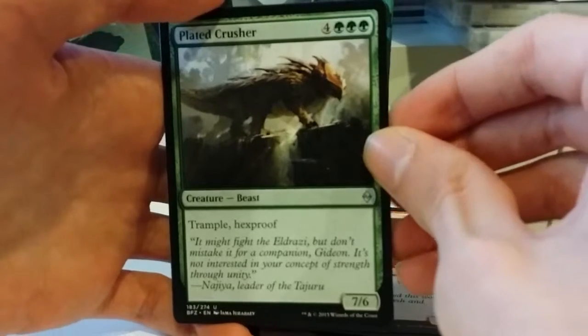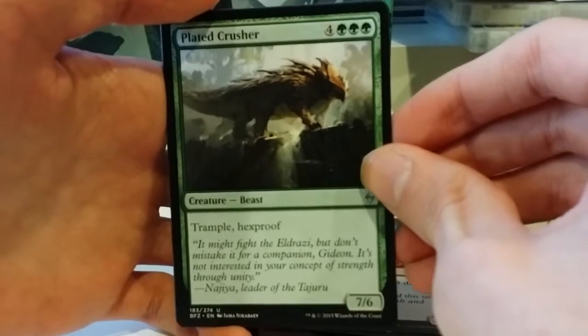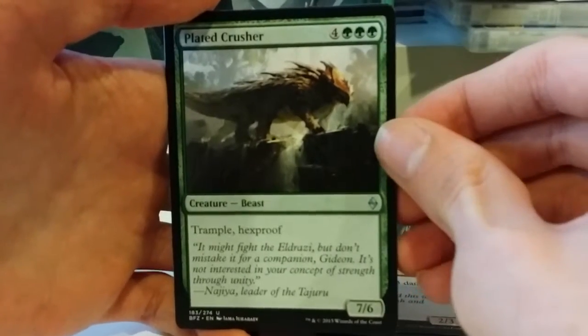Plated Crusher: 4 and three green for a 7/6 with trample and hexproof. He's pretty good. And that is the start of our uncommons.